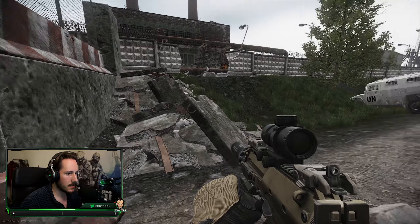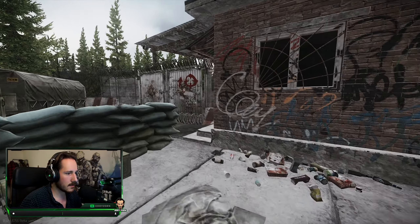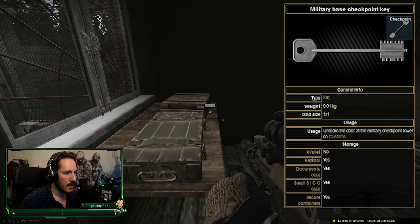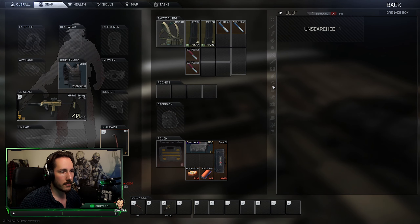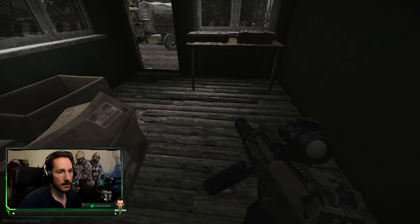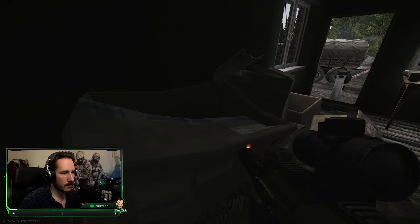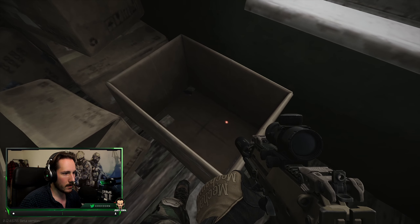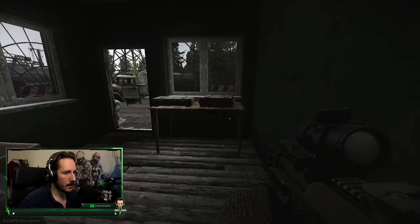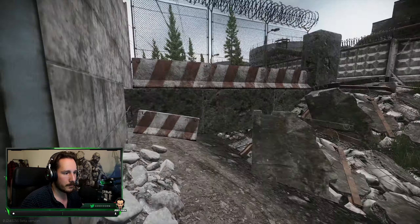This area right here is actually not that contested — there are a couple of scouts but most of the time people stay away from this side. For this section you need the Checkpoint Key, the Military Checkpoint Key. In here you have a grenade box, an ammunition box, weapons can spawn over here, and another little ammo box. This room is really worth it — there are loads of items that can spawn in here. I didn't use it in the past but it's a nice little area to search.